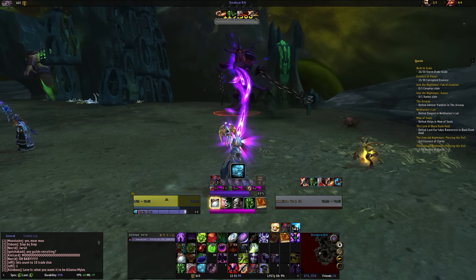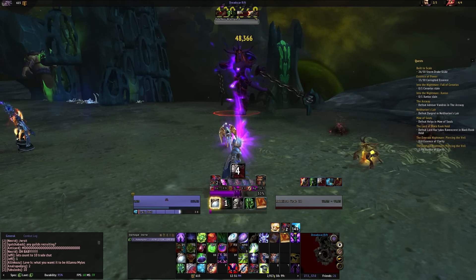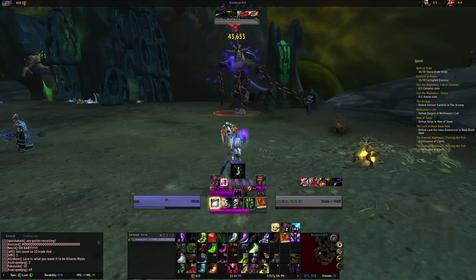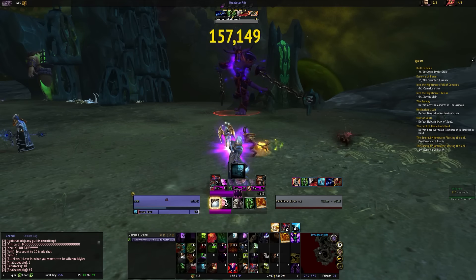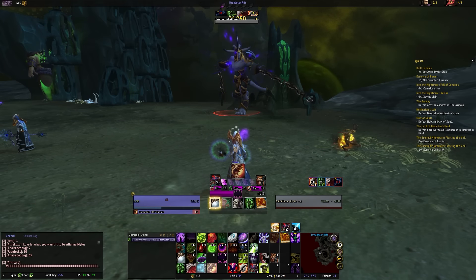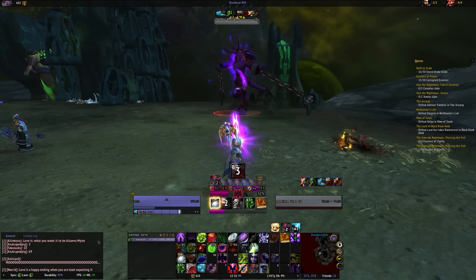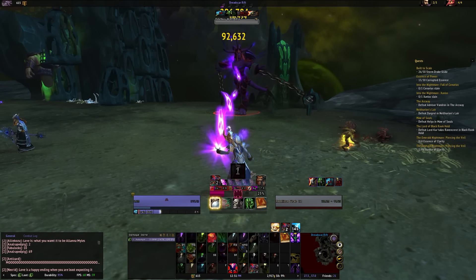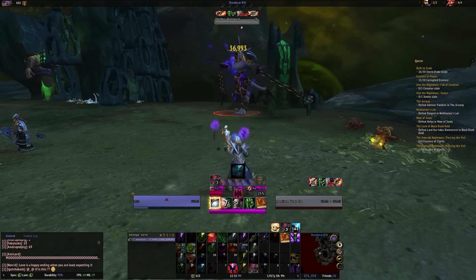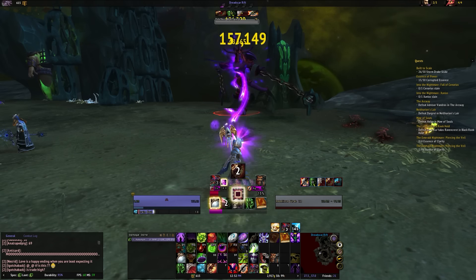A couple of UI changes have taken place for Affliction. If you took Contagion, you'll see a pink bar at the bottom that represents the Contagion debuff timer so you can keep track of it better. I also adjusted how the Unstable Afflictions work — they are now shown on the bottom as bars as well. The functionality is all exactly the same as before: it'll tell you to cast the spells you need to cast, and to chain a few Unstable Afflictions if needed.